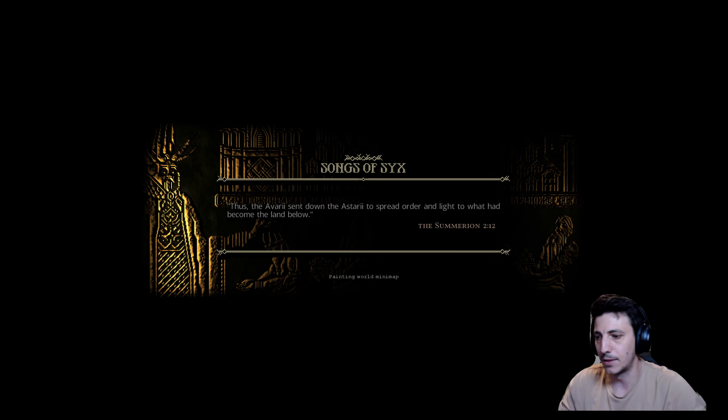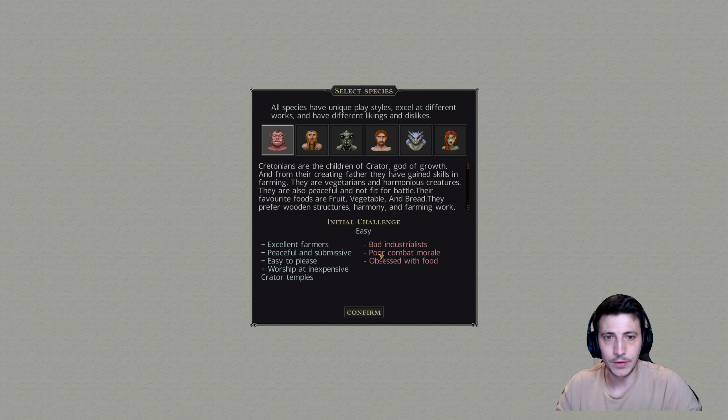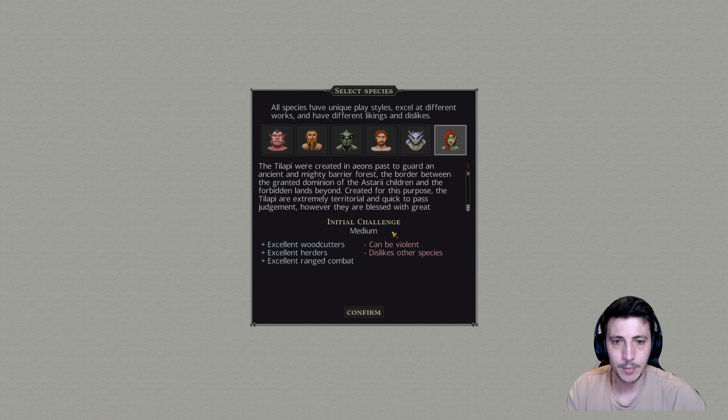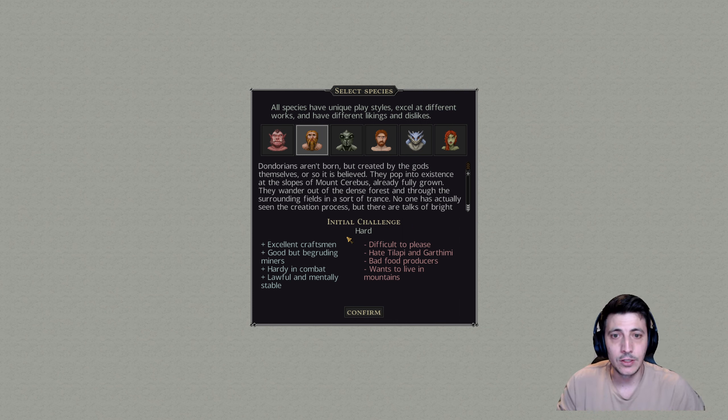Now we have to select a species. We're going to pick one of these six: we've got the Cratonians, the Dondarians, the Garthemi, the Humans, the Emivias, and the Tilapi. Each one has different pros and cons as well as different initial starting difficulty. We're going to go with the most challenging one - the Dondarians. They're a little different in that, whereas some species have nurseries and internal population growth, the Dondarians aren't born - they pop into existence. The only way to get them into our village is through immigration, which I think will be fun and challenging.